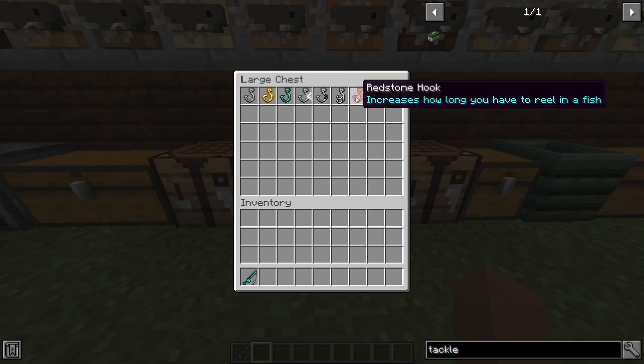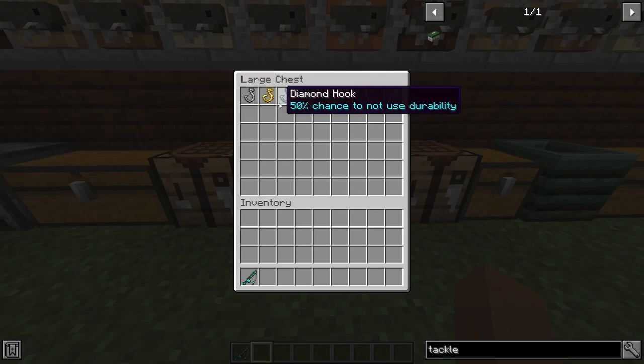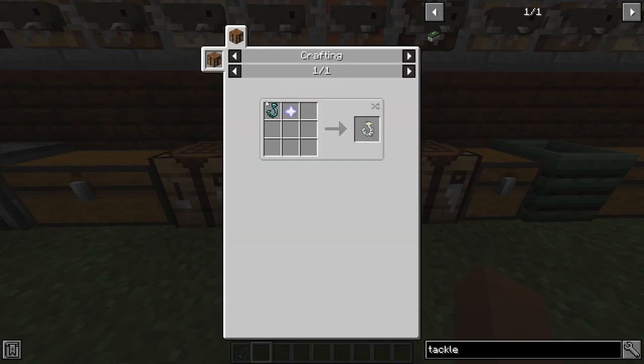The double hook has a chance to catch two things. The redstone hook increases how long you have to reel in the fish. The note hook plays an alert when a fish is approaching, which is pretty nice. The nether star hook has 50% chance to not use durability and increased luck, combining those two. To craft: iron hook needs four iron nuggets; gold hook needs the iron hook and four golden nuggets; diamond hook needs four diamonds and an iron hook. The light hook, heavy hook, double hook needs two iron hooks. The redstone hook needs four redstone dust and one iron hook. The note hook needs a note block and a hook. The nether star hook needs a nether star and a diamond hook.